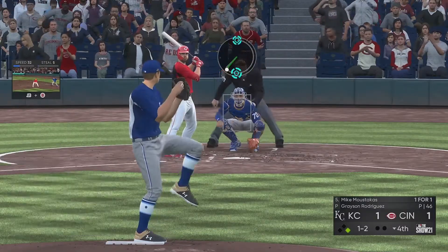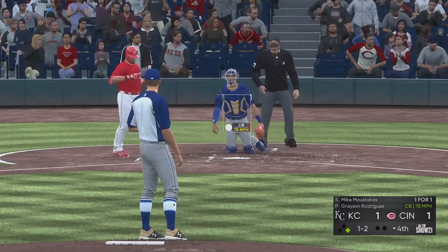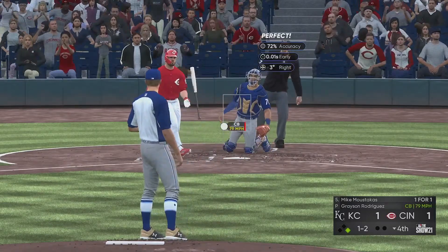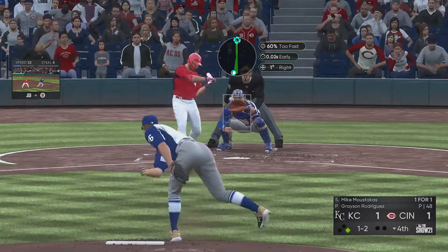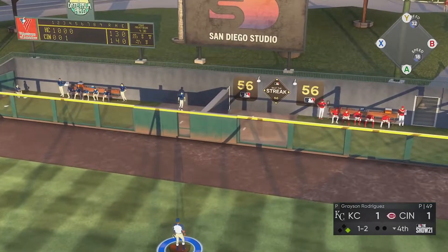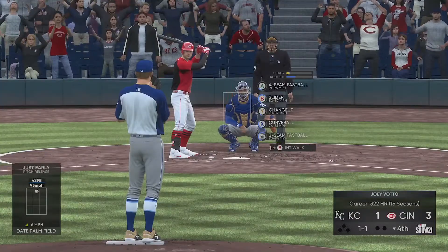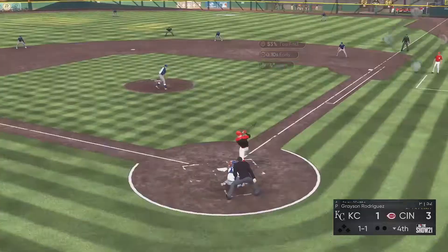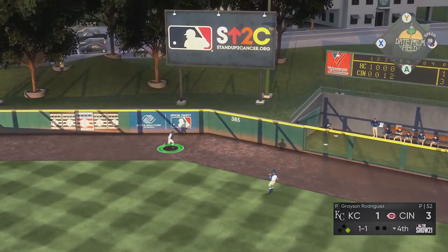Rodriguez in the fourth inning, trying to keep things going. Mike Moustakas had a single earlier — this time Rodriguez floats a curveball, Moustakas bats it off, then here comes the four-seam fastball and there goes a home run. Mike Moustakas, a veteran hitter who's played on the Royals and now on the Cincinnati Reds, is showing Grayson Rodriguez the ropes. Rodriguez is still giving up some well-hit balls — this one's going to be to the wall, hits the track and off the wall.